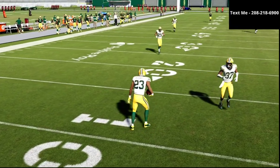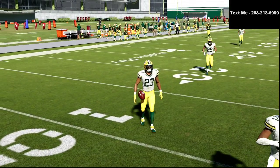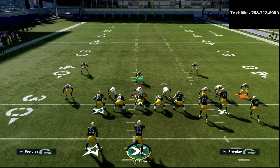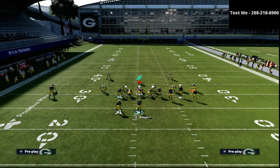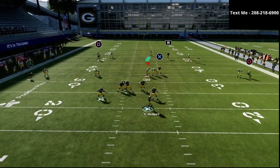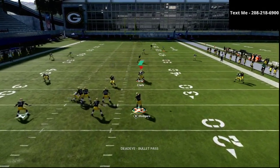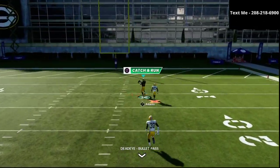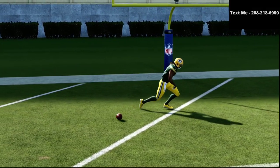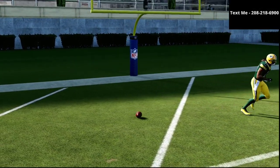Let me show you that same route combination one more time — this is one of the better route combinations in the game for cover three. Once that corner kind of drifts off, you can pass it up and over the top, and as you can see, it's a nice little one-play touchdown against cover three. This is one of the beauties of this play — it beats cover three.